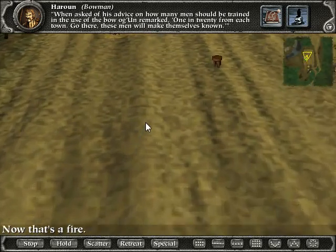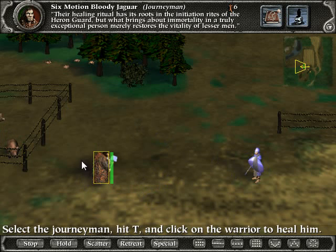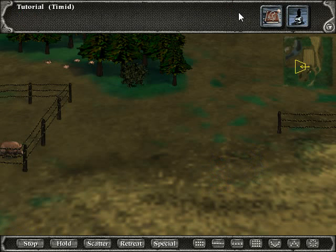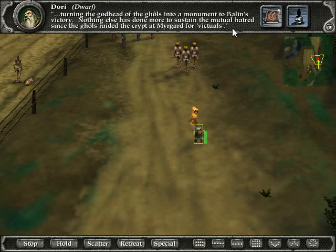Now that's a fire. The journeyman has a special ability to heal units. Select the journeyman, hit T, and click on the warrior to heal him. Six-motion bloody jaguar — interesting name. Excellent. That's the special ability, activated by T. Dwarves like to blow things up. Select your dwarf and click on the target dummies to blow them up — Dory the dwarf. We're learning together.